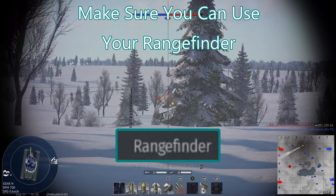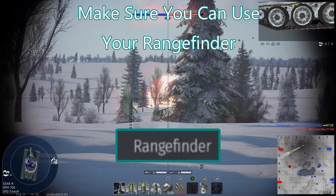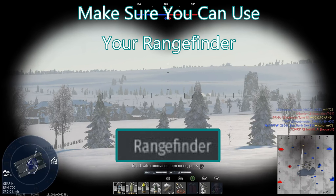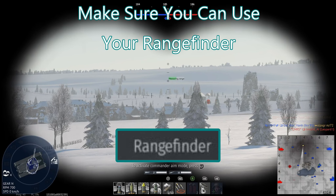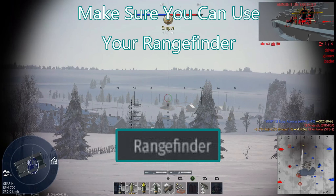One big thing I have to tell new players to do — because basically none of them do it — is use your range finder. Press the range finder button, wait for the little green bar to fill, and it will give you a rough estimate of the range. You don't need the range finder modification to use it; the modification just makes it faster and more accurate. If it's a laser range finder, it'll set the range for you automatically.